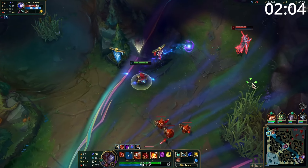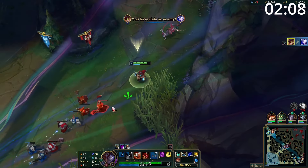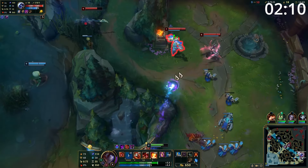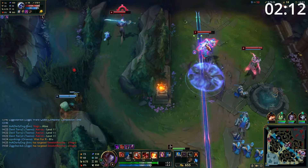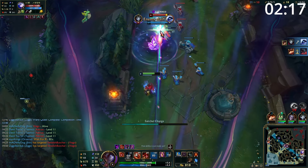Starting the game, your objective is to poke hard and zone your opponent. You have such long range, your opponent has to respect being constantly harassed by your Qs. Especially after you have a Lost Chapter, you can simply spam this ability off cooldown. And if your opponent ever walks through their own minion wave, it's free damage.